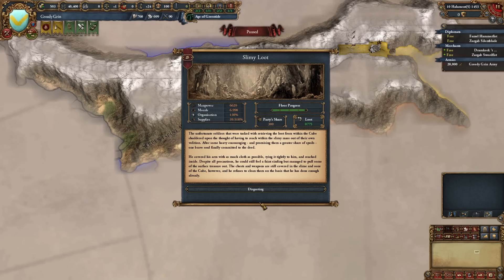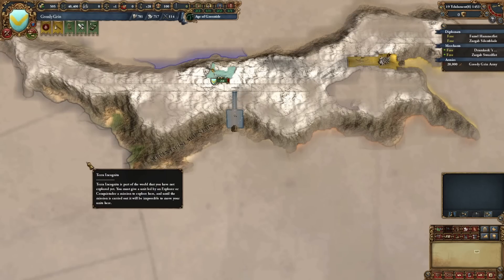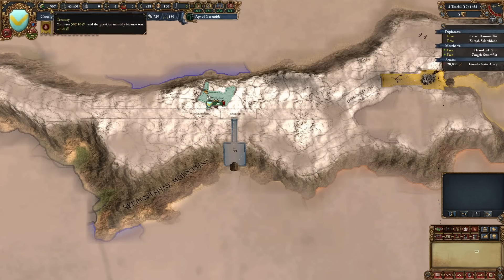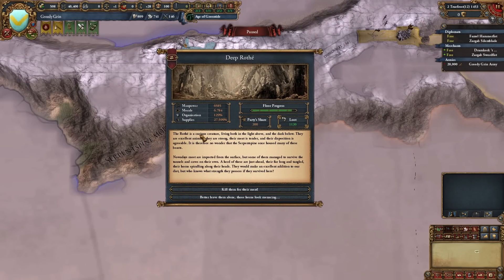Slimy Loot: one brave soul covers his arm in cloth and reaches inside — he can feel faint sizzling but pulls out some surface treasure. The chests and weapons are covered in cube slime and he refuses to clean them, saying he's done enough already. Result: +0.5 morale, +50 loot — a worthy trade. Just one goblin in pain for 50 loot — sacrifices must be made for the good of me. Deep Rotha: a herd of deep rotha are just ahead — their fur long and tangled, horns spiraling.